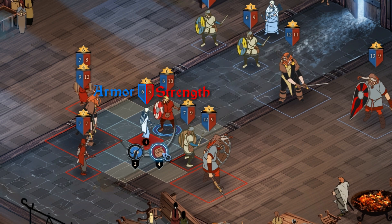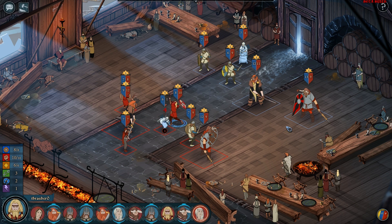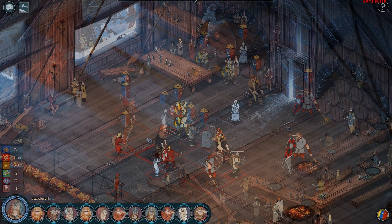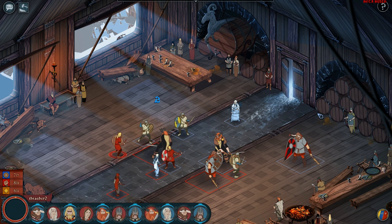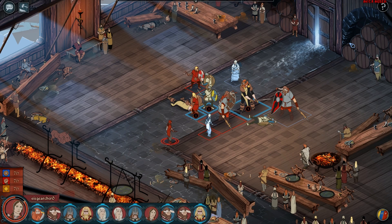Armor blocks this damage. This axeman has a strength of ten and hits an archer with an armor of six. You can see she lost four strength, and on her next turn she'll do that much less damage. But try to attack an enemy with high armor and you'll be chipping away one strength at a time. Even worse, if your enemy has higher armor than your strength, you could miss the attack completely. You'll need to lower their armor fast.